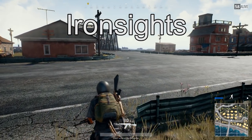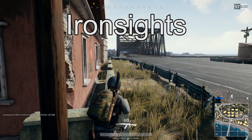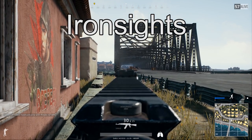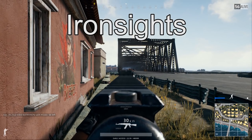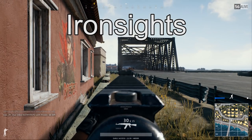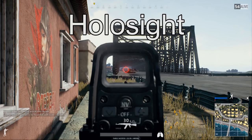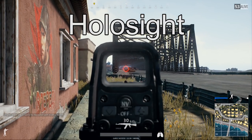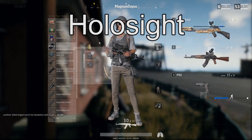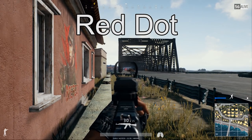To wrap everything up, let's take a look at sights. I went to a standard spot in Georgopol and looked down the bridge with each sight available in the game. First, iron sights — obviously there's no zoom. However, if you steady your aim and hold your breath, you will hold the weapon steadier and actually gain a slight zoom, which seems to be about equivalent to a 2x scope, maybe a little less. Holographic sights are more or less the same — no real zoom, but steadying will steady the weapon and give you a slight additional zoom. Red dots are almost exactly the same as the holographic sight; steadying gives you that little bit of zoom, not quite 2x.